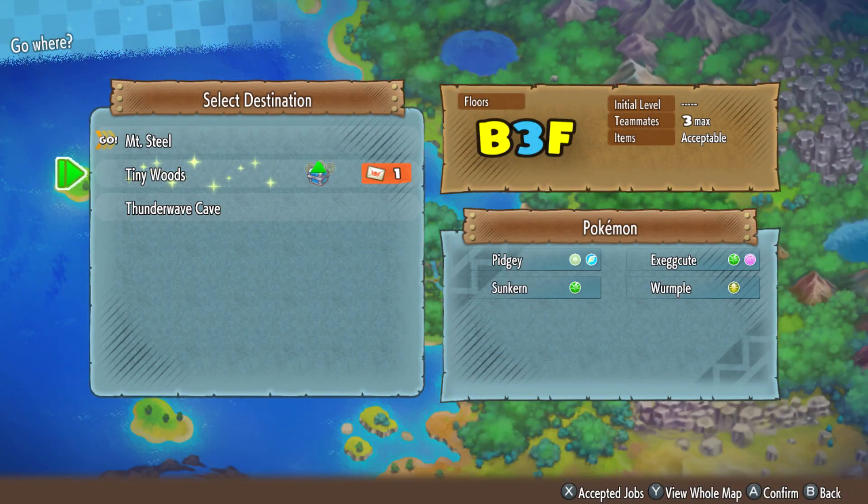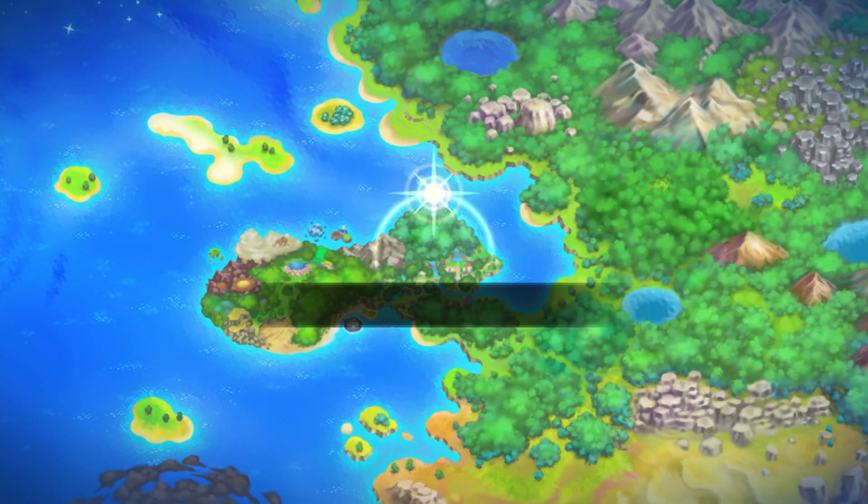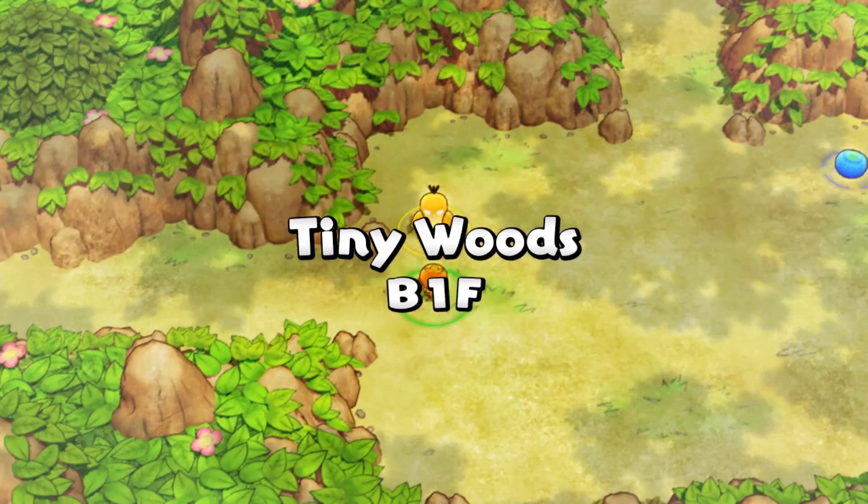Here's the thing - we could go rescue Diglett right away, or we could just wait a day and do this, then go rescue them tomorrow. What's Skarmory gonna do? Let's take a quick trip to Tiny Woods. I have a mission here to do anyway, so let's go do it while it's Sparkling.